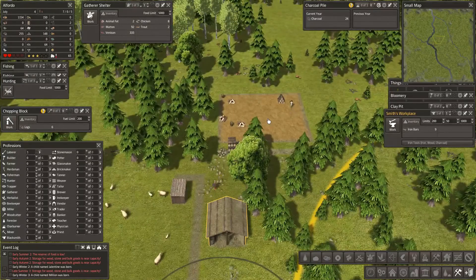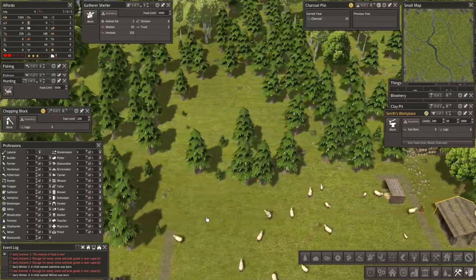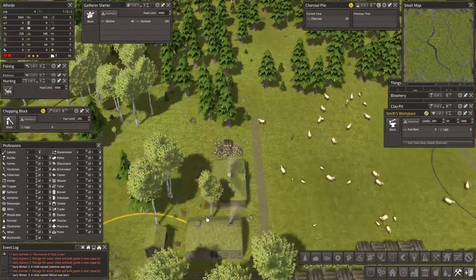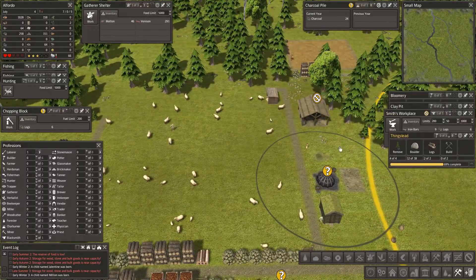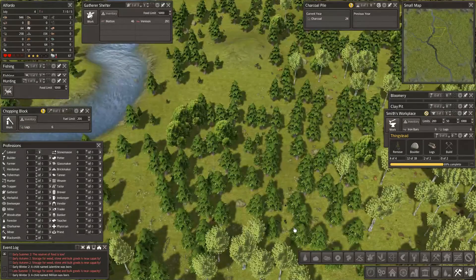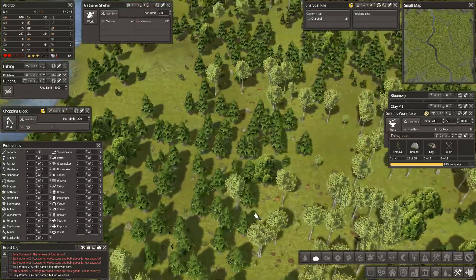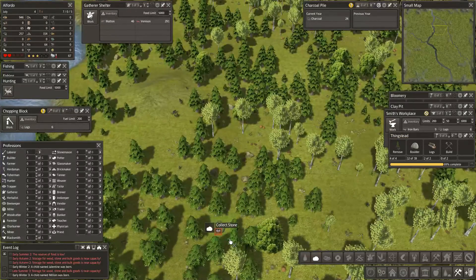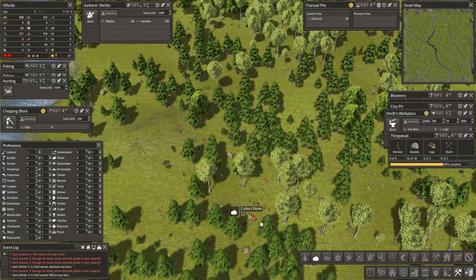Got clay coming up here. Seven adults, five children. Now let's look at the thingstead - we've got 12 of 18 boulders. We need this up, then I can see what I've got. I think that will give us the boulders we need. Where's my hunter? You are where? Stop you hunting there - I saw lots of deer up here near these boulders.